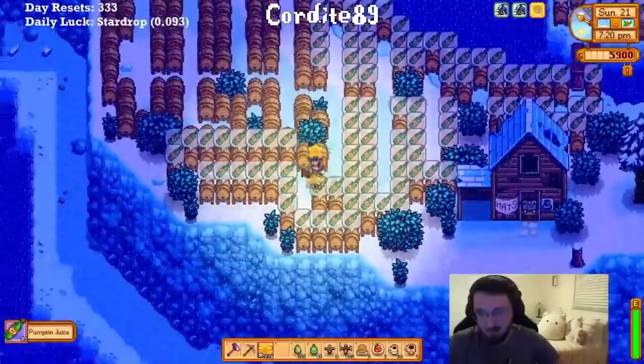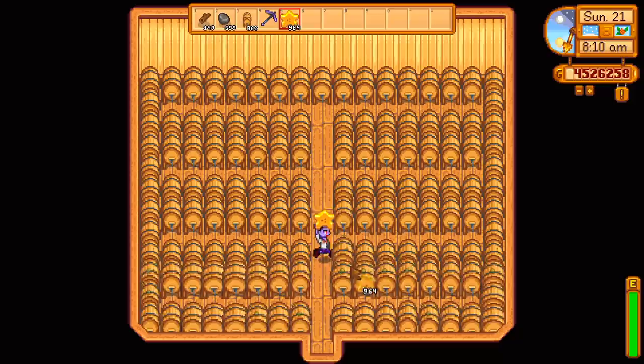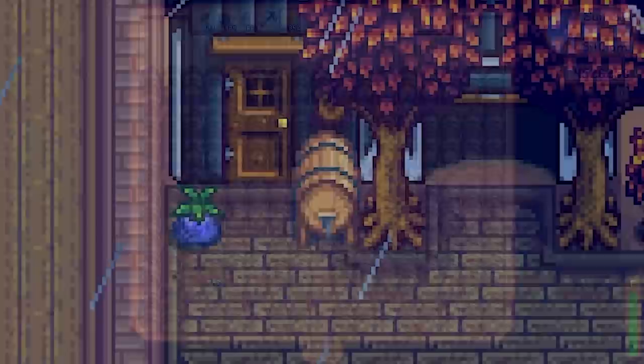Put them in barns, put them in the forest, put them in the desert, put them everywhere. Endgame farms grow thousands of crops every season, and every keg that you have waiting is just more money in the bank. If you don't feel like littering the map with kegs, sheds are probably your next best bet, but it can be tough to know when you should pop in to collect your goods.